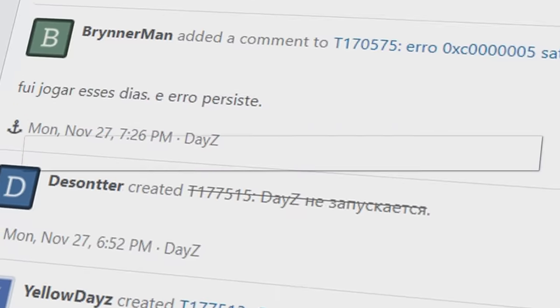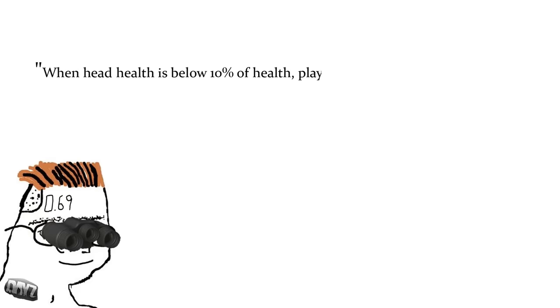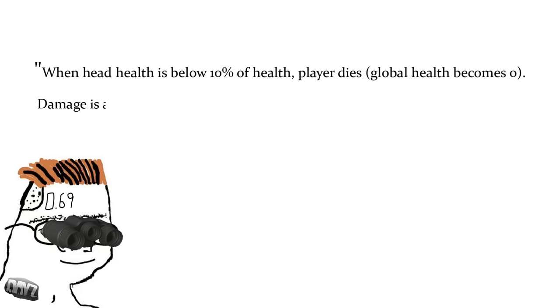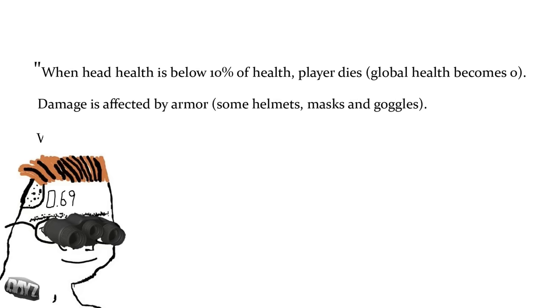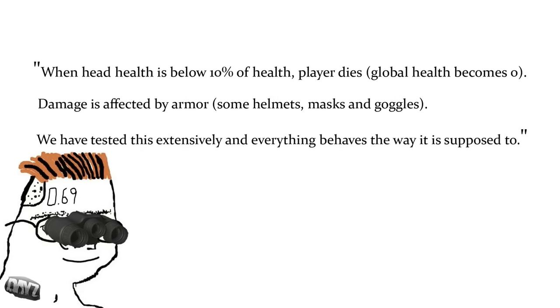The devs have said that this mechanic is intentional, and even explained how it worked: when head health is below 10% of health, the player dies and global health becomes 0. Damage is affected by armor — some helmets, masks, and goggles. They stated they have tested this extensively and everything behaves the way it is supposed to.